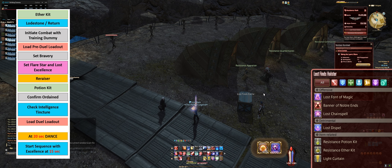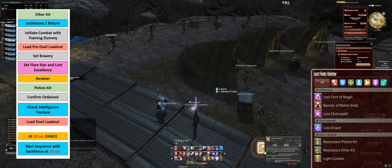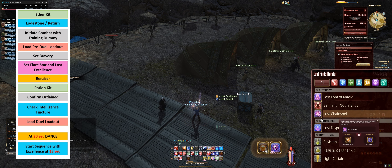I'm at 40 seconds and I'm just hanging out, waiting to get ready to go. I'm going to start with Excellence. I've got my Holster up in a convenient spot as well as the Commence button so that I can readily hit both.